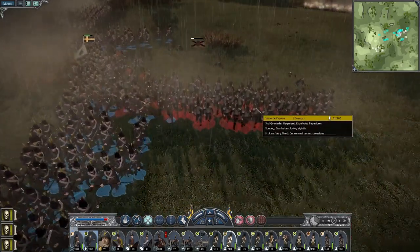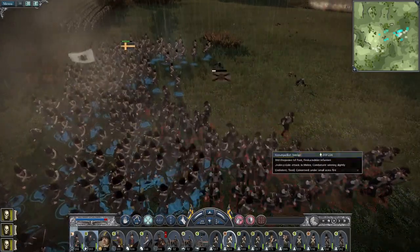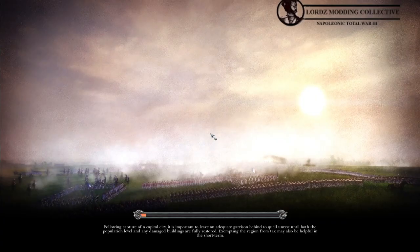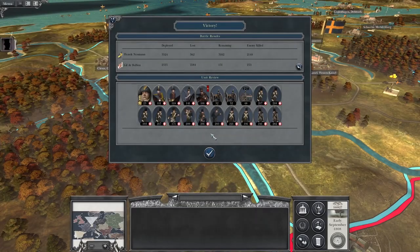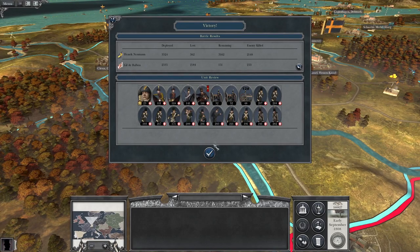Box in those remaining grenadiers. The Finnish troops charge in — they're already wavering. The grenadiers broke. Espanoles zapadores! Down they go. Huzzah! That is a very significant blow to the Spanish troops in the region — we only lost under 400 men, they lost 2,100.